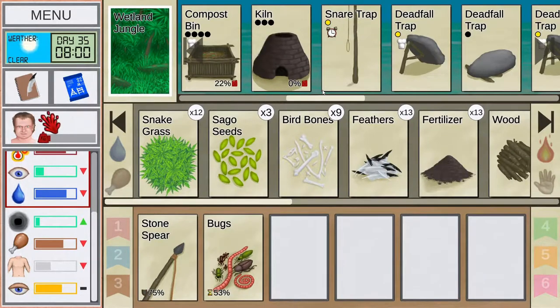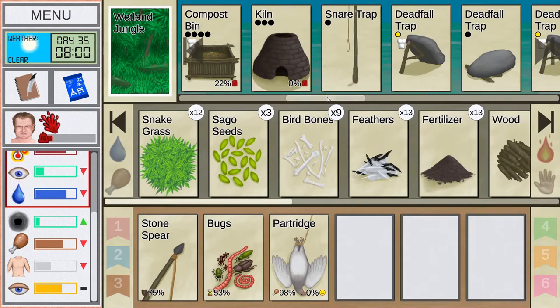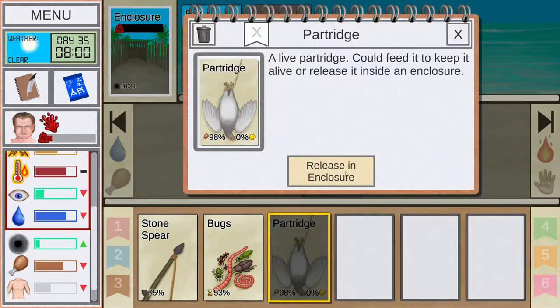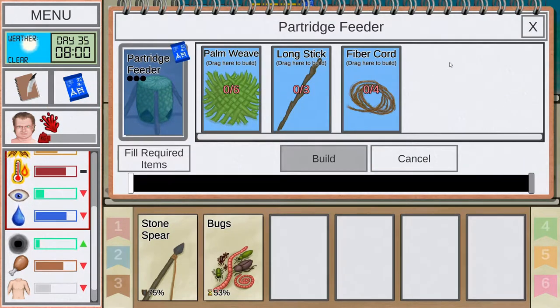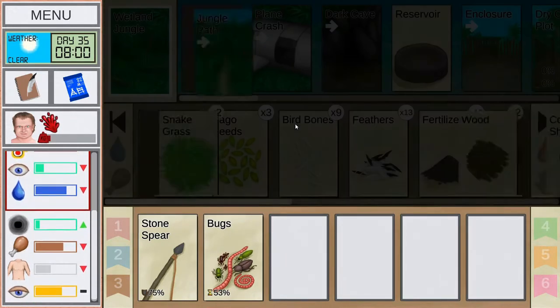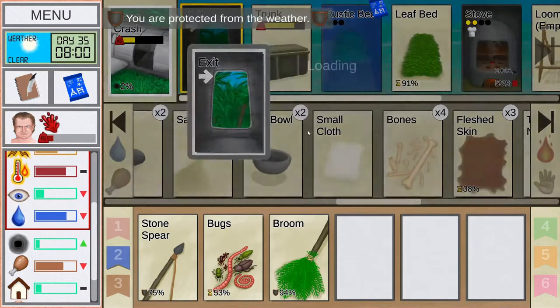Continuing our game of Card Survival, we finally caught a partridge in our snare trap — the first time with the new update. We'll release it into the enclosure. I was hoping it would unlock some more things. We need to look at the feeder and palm weaving. Sticks are going to be a challenge too. We also need to clean out this enclosure — should have done it before releasing the bird, but we'll get it done now.